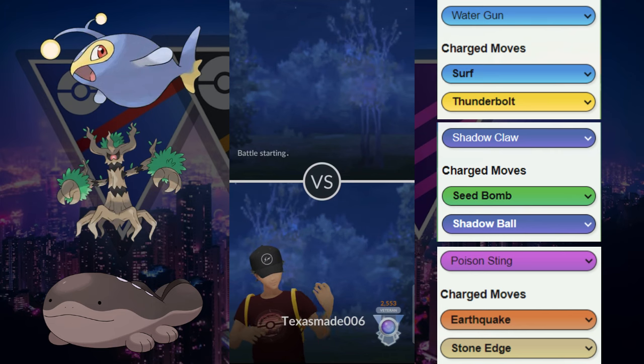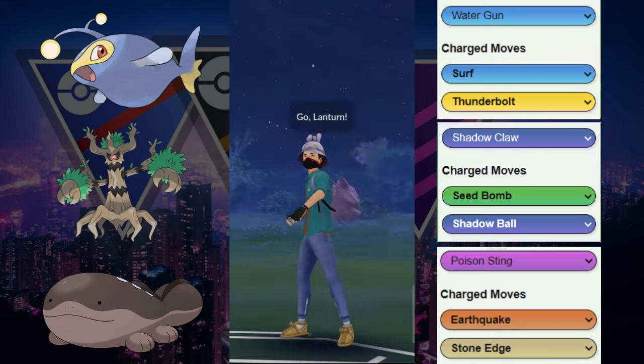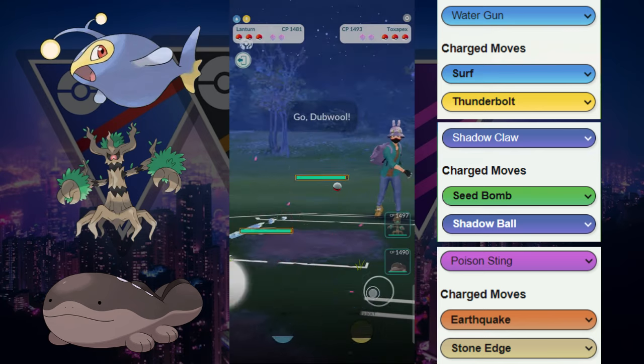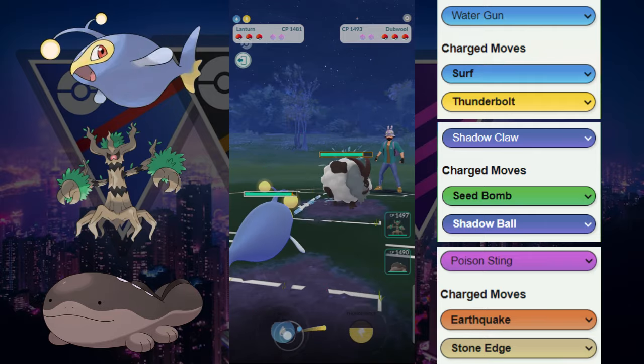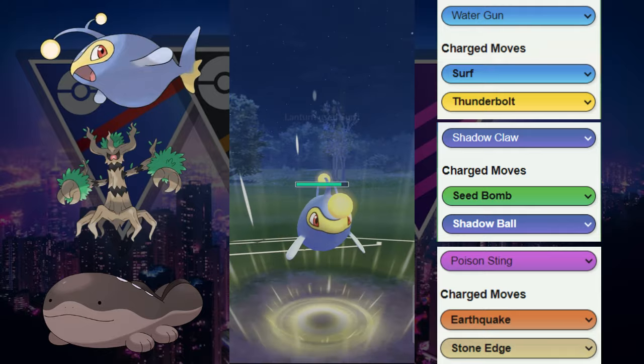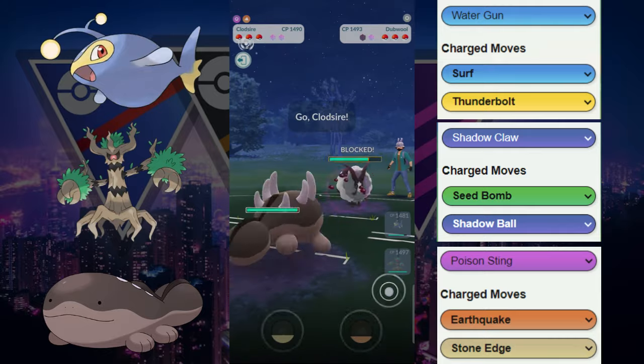Alright, next game. We got the Lantern versus the Toxapex here. Let's see if our opponent switches out immediately — and they do, anticipating us having Spark probably. But we are running the Water Gun Lantern and we get a shield from it.